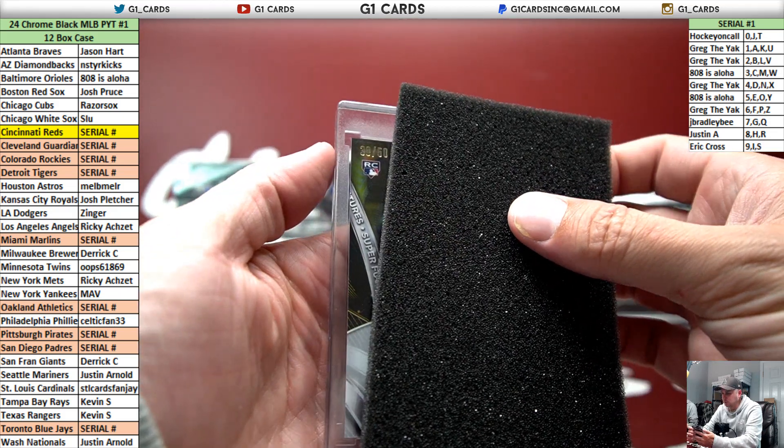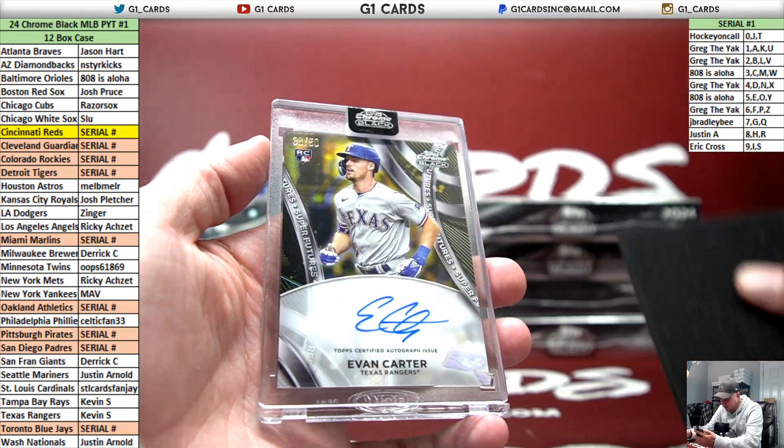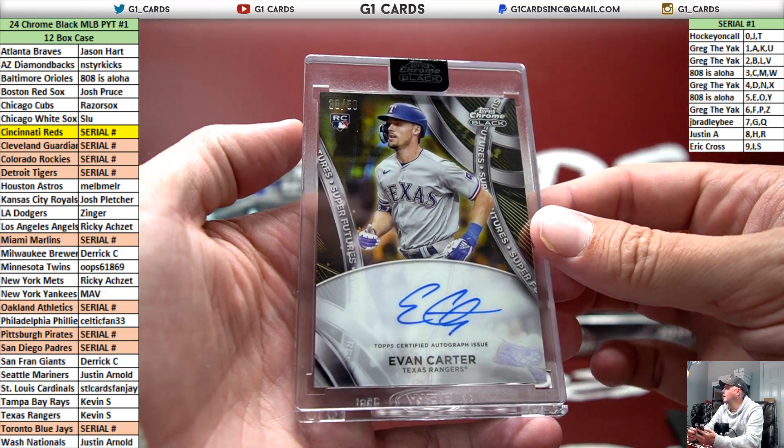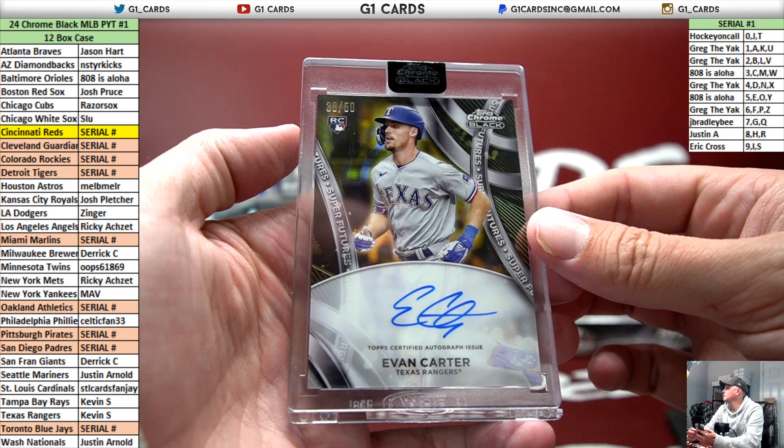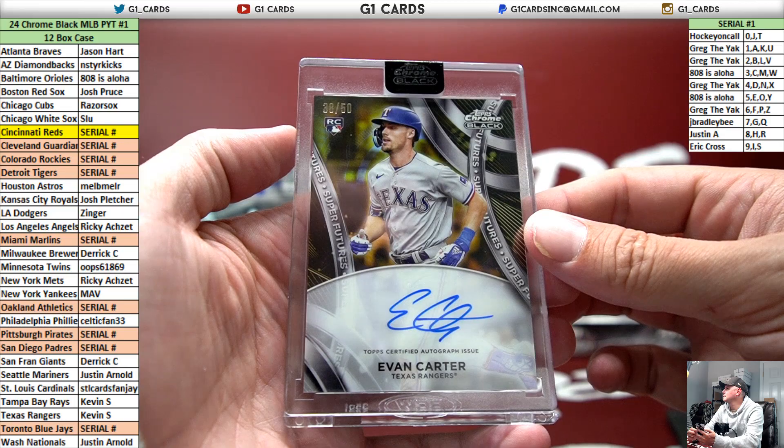Super Future Rookie Auto to 50 gold — wow — Evan Carter.